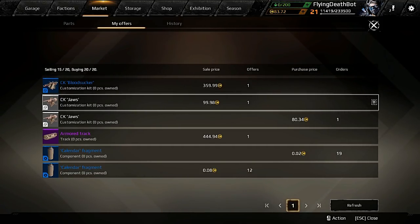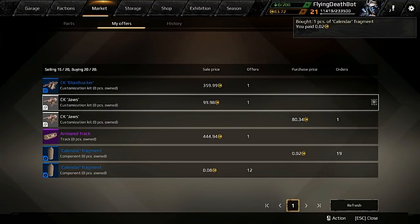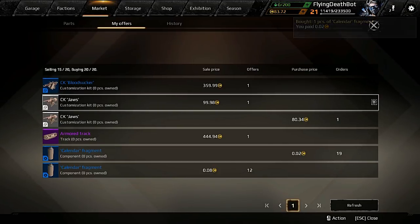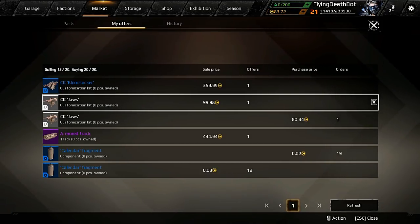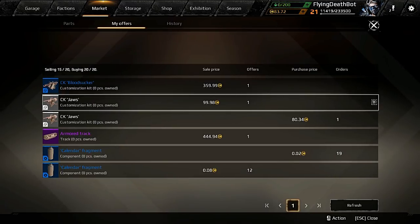We're going to use CrossoutDB — we're going to talk about that. So looking here, I'm making 19 coins on this. Take away tax from that, it's not quite 19, but it's going to be about 10. Number one tip: never buy instantly or sell instantly. Always hit the trade button. And then this is probably one of the most popular trades — the calendar fragment. You can buy these things for 0.02, you can sell them for 0.08. It's just quick, that happens a lot. You're making maybe a coin or two.